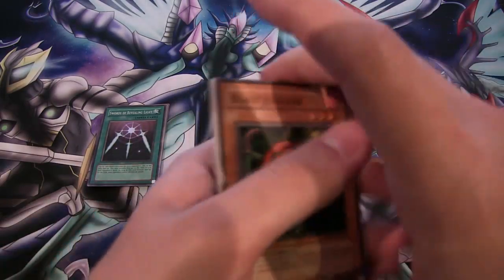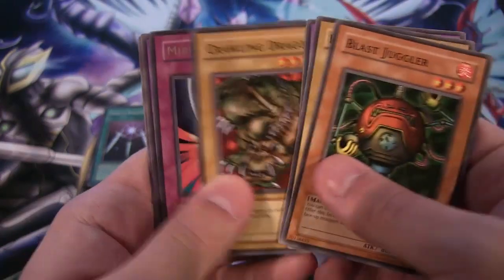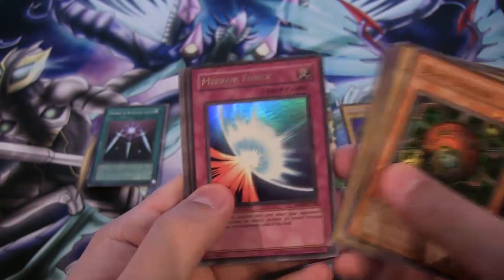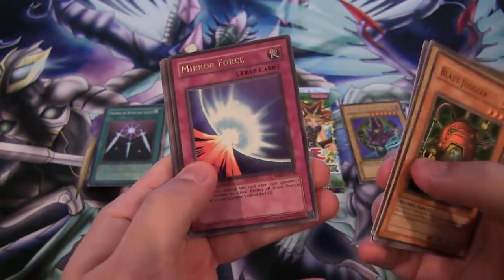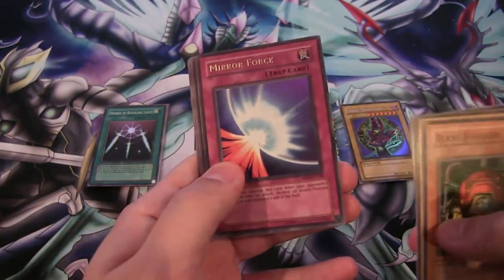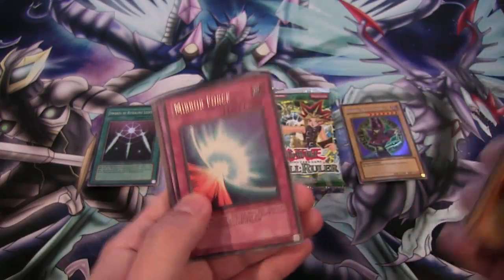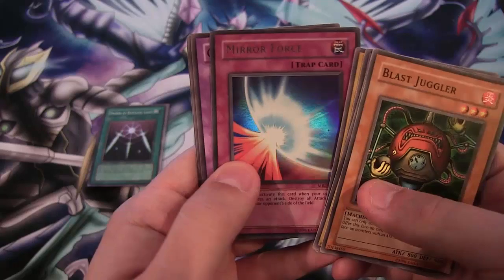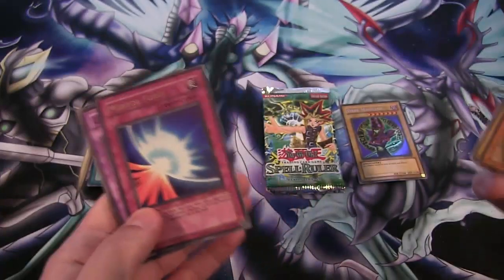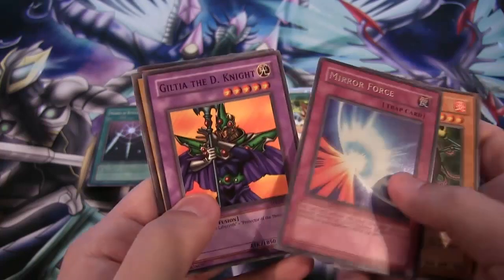Metal Raiders for this one — this is the second pack to come out. I remember buying a bunch of these trying to get Black Skull Dragon. Labyrinth Tank. And Mirror Force, Ultra Rare — freaking awesome! Of course I would get it now that it's so much easier to get. I remember when I was trying to get Mirror Force back then — it was one of the better trap cards and I just could not get this card. And now I get it. It is still freaking awesome, even to this day.